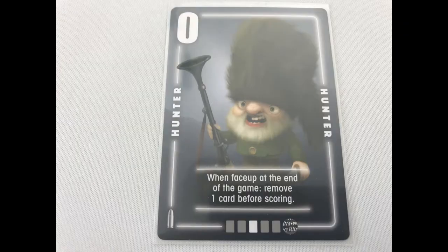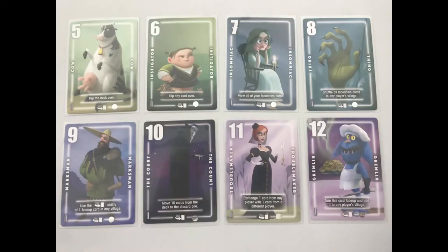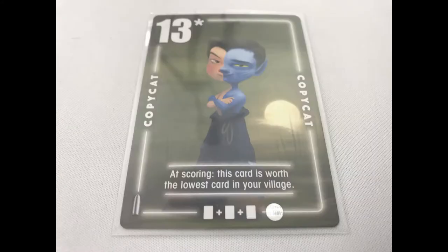There are 14 different cards numbered 0 to 13 that can be divided into 4 categories. 0, the Hunter, activates during scoring, allowing you to discard one other card from any village. 1 to 4 are active when face up in your village on your turn — for example, for each face up Priest in your village, you can flip over any card in your village face up or face down. 5 to 12 are only activated when discarded after drawing from the top of the deck. Finally, 13, the Copycat, activates during scoring and will count as the lowest value card in your village.